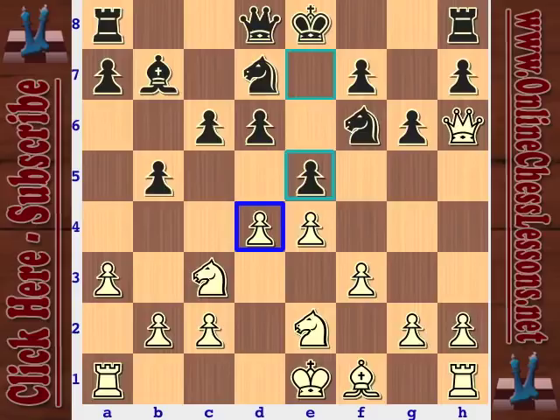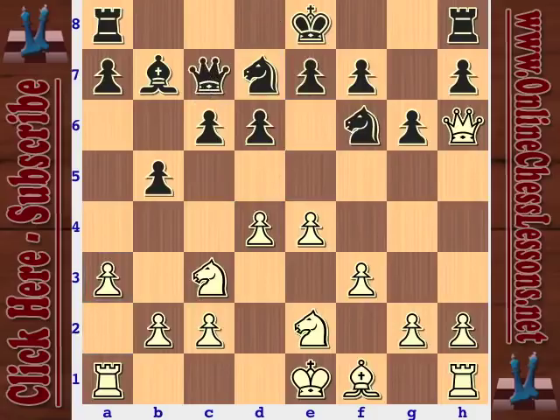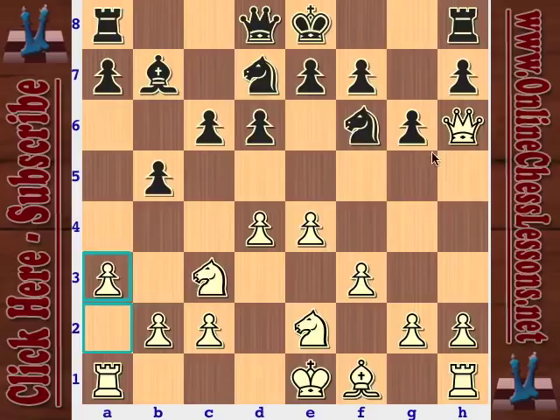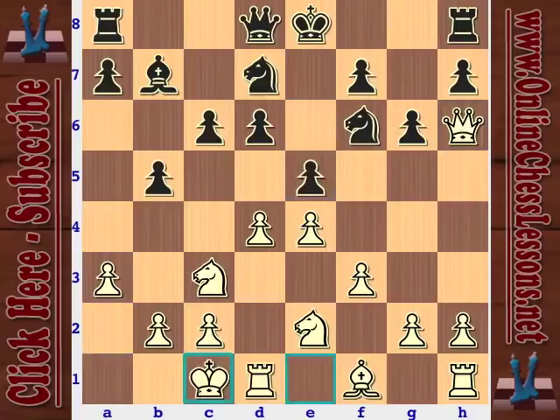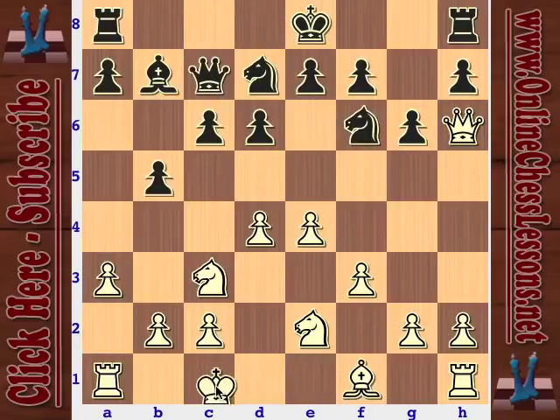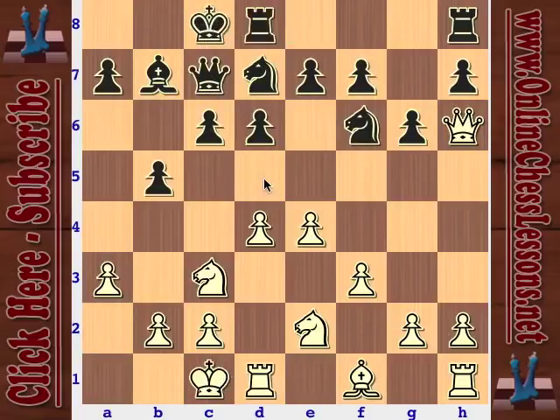Topalov plays e5 to strike in the center and open things up — definitely logical. Other options included queen c7 or knight b6 followed by a5 and b4. In the game, Kasparov castles and Topalov plays queen e7. I don't love this plan — it seems like a reaction to white's queen on h6, as if black is nervous about it harassing the kingside. But I don't feel it's a genuine threat. After a3, black should probably just play queen c7, castle queenside, play queen g7, rook df8, and threaten h5.